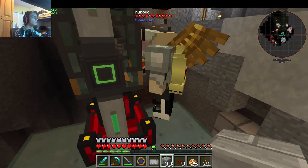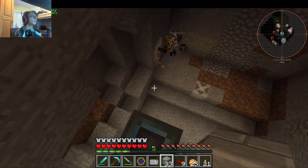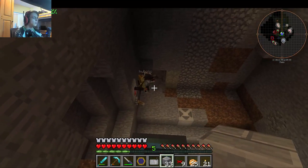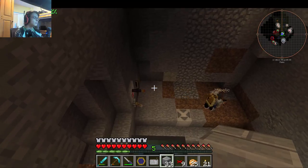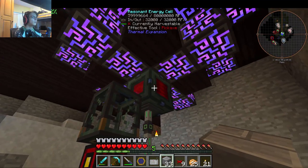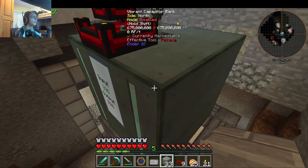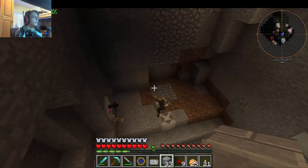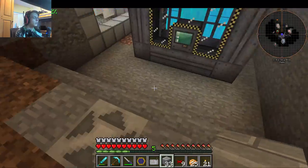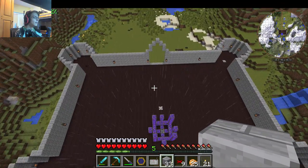I put a resonant energy cell directly against the AE system, because I think it's fine to have the rest of the system power off if that ever happens. But we want to make sure that the AE system stays on. The resonant energy cell stores 80 million RF, and this multi-block structure stores 675 million RF. This right here is turning off our enderman farm, because that thing drains power like we did not even know.